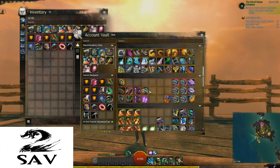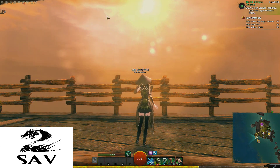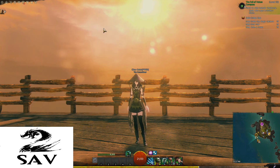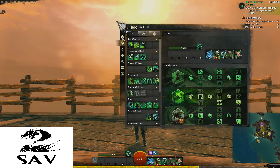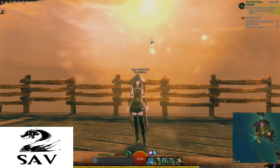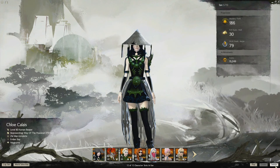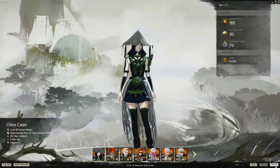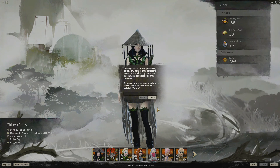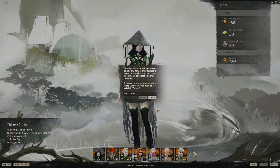Make sure all that stuff gets in the bank. There we go. Inventory is empty — just double check one more time. All right. Play the music. Goodbye Chloe. Bye.